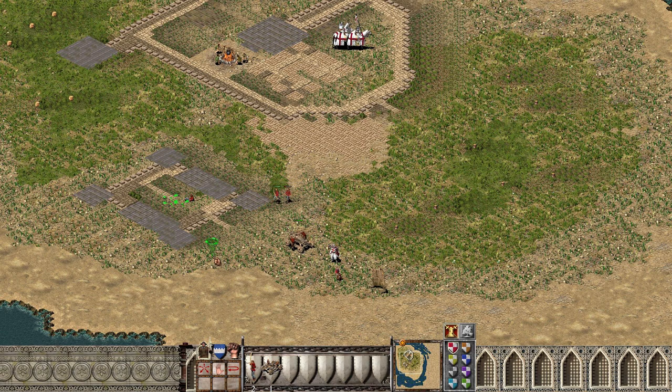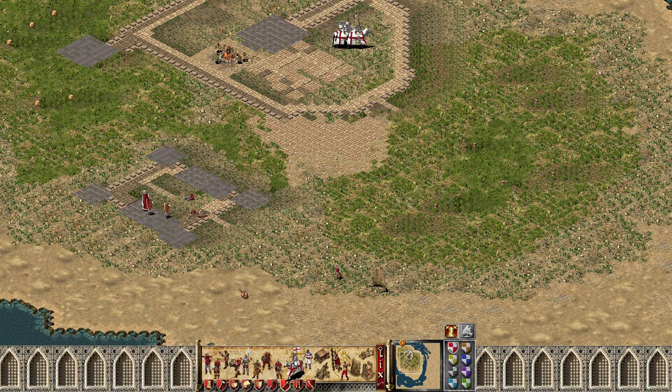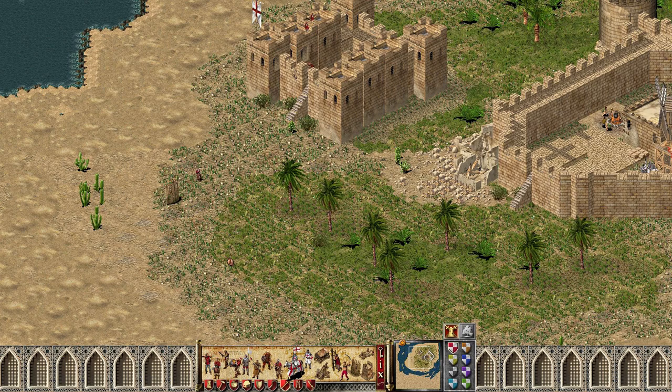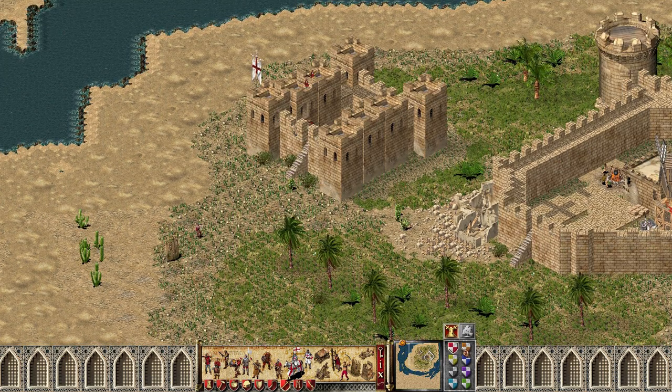So you're not going to be able to put siege units on top of towers or the keep, but you can put them on top of walls. Here I'm going to stop the ballista once it hits the walls right there — and right there it is, right on top of the wall, and it will fire.